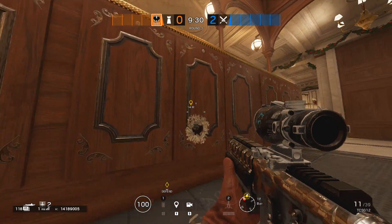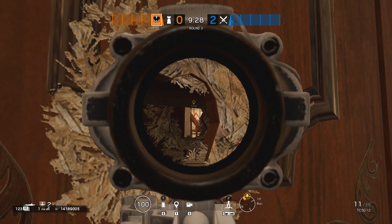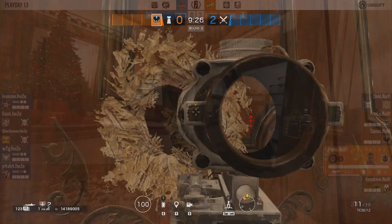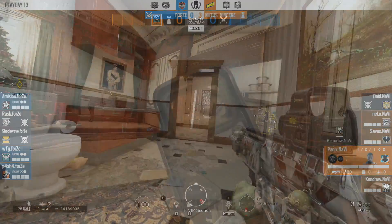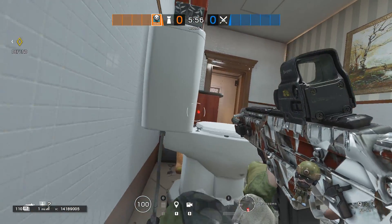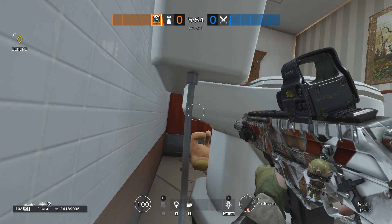Tip 29: Great angle from the Restaurant's table onto the middle stairs. Tip 30: Hiding spots that worked 2 times in the same match of the Pro League.